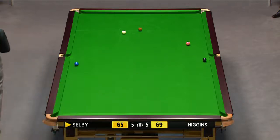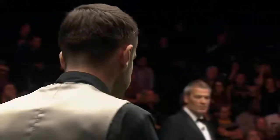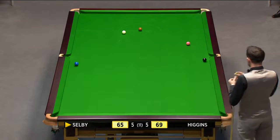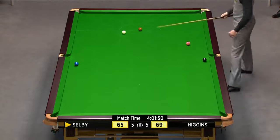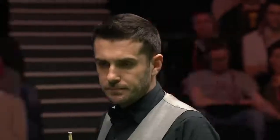Well, have a look at the scoreboard. If he pots the brown, it's five frames all, it's 69 points each. You can't get any closer than that. What a quarter-final. Just over four hours of fascinating snooker from these two great players. Is he looking at leaving a double? Well, there's all sorts of things he could do. He obviously hasn't got the angle to cannon the blue out.